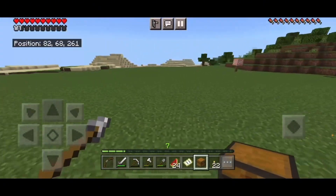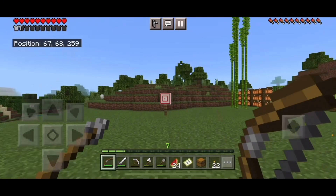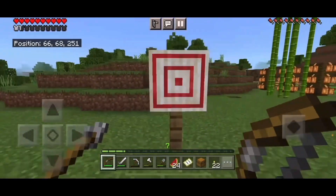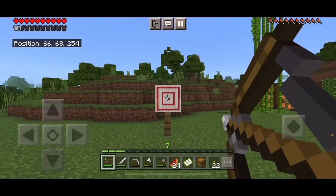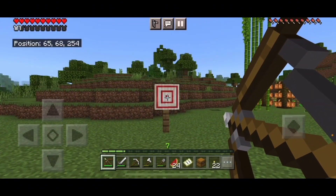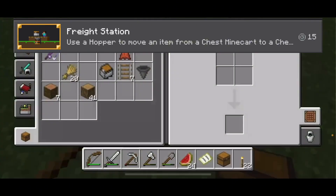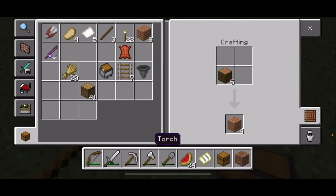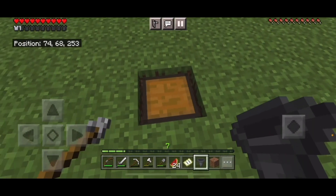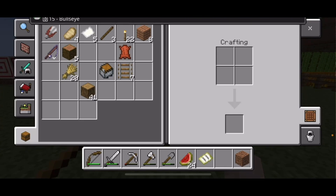One of the achievements was to shoot a target block in the bullseye. So let's go ahead and get that achievement done real fast. I'd say that was pretty close to the bullseye. Will it count for the achievement? I don't know. We'll do it a couple times just to be sure. There we go, we got the bullseye achievement. Let's go.